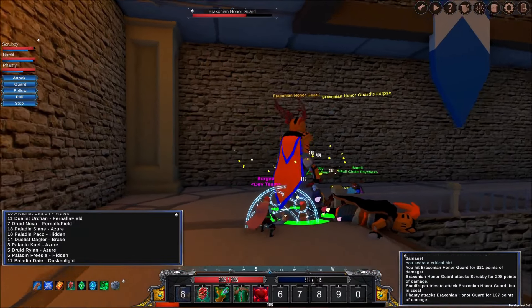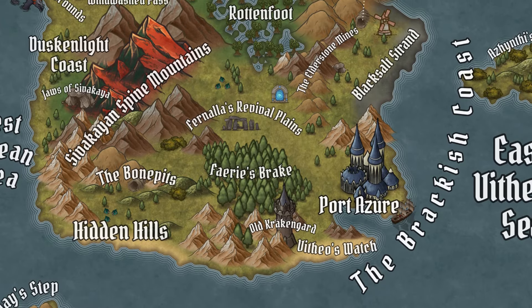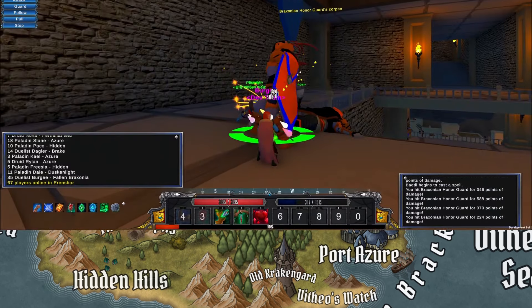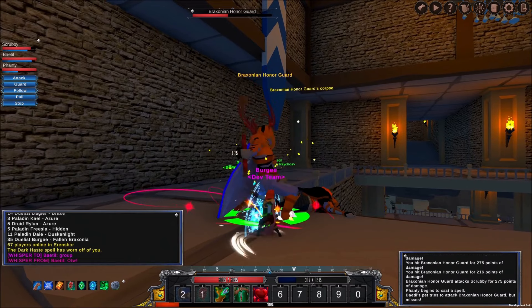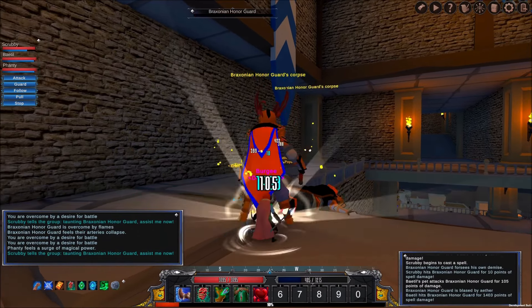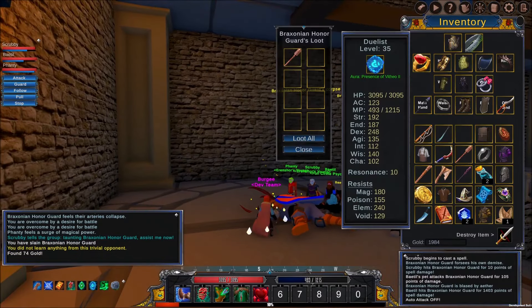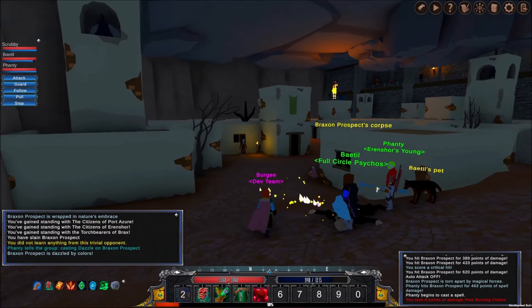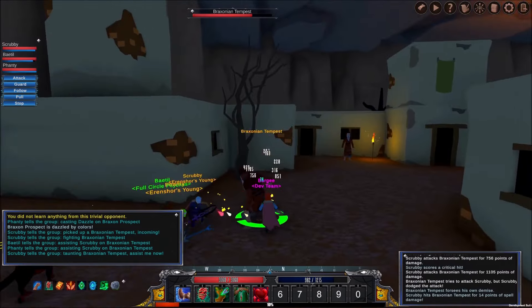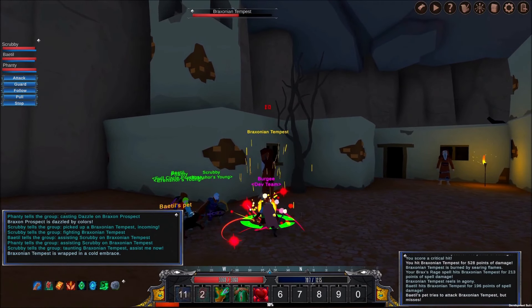24 of the 28 or so planned launch zones are fully constructed as far as geometry. Over the summer I'm going to finish up the rest of the zone geometry and then I'll be able to really dive into writing out and bringing to life the Erenshor story. On the other end of development are the features, functionality, and quality of life of Erenshor.